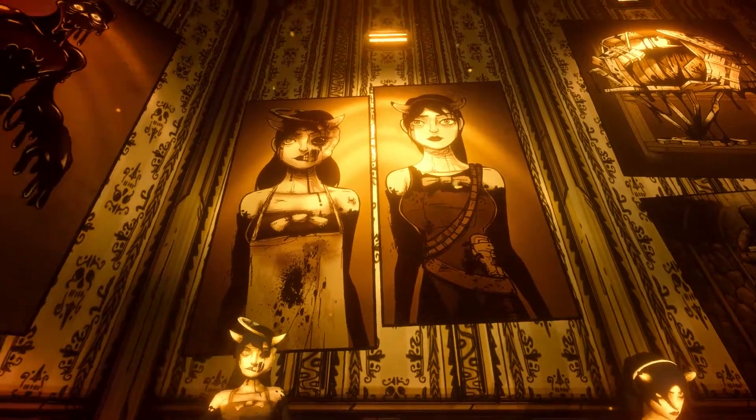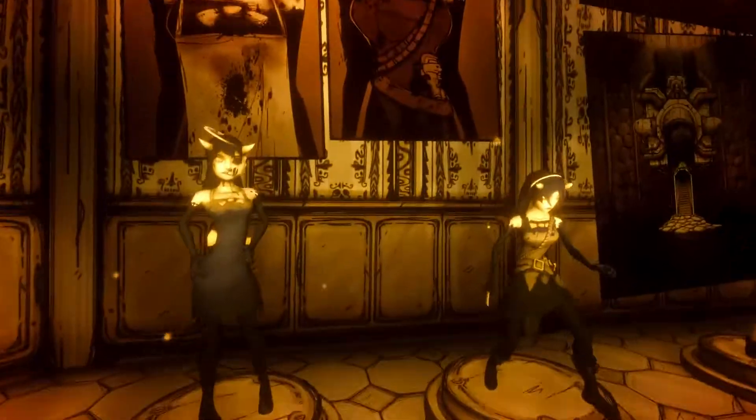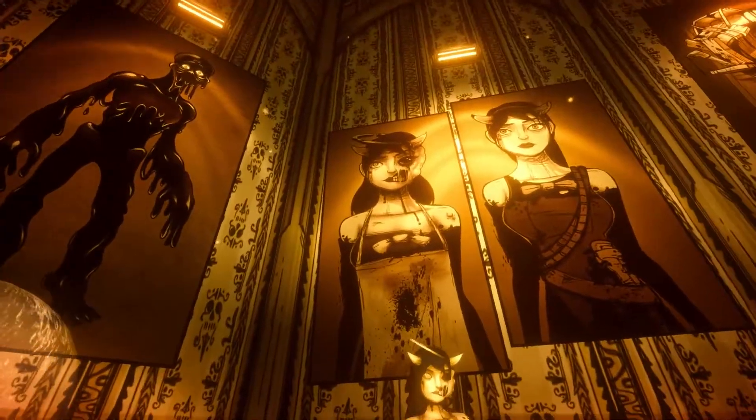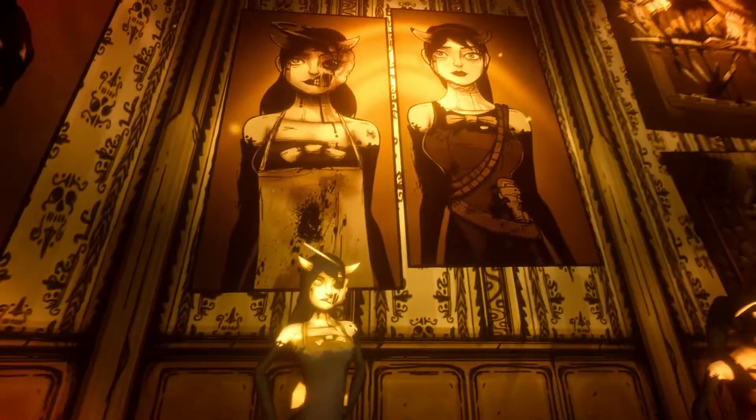Here's the Alice Angel — both the Evil Alice Angel and the Angel Alice. They have no descriptions, and neither does Tom, for some reason. In the concept art, I believe the Evil Alice was originally going to have an apron, but that didn't carry over to the final version.